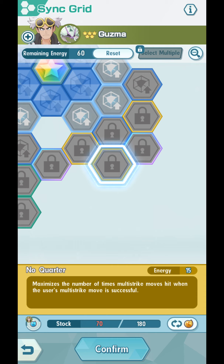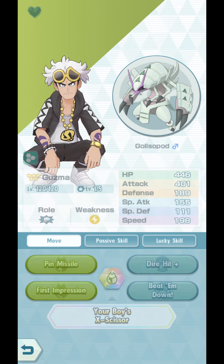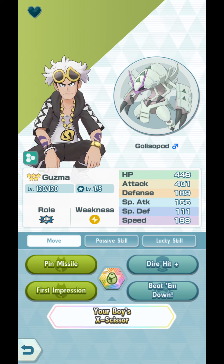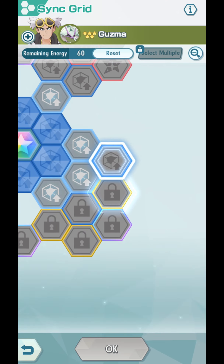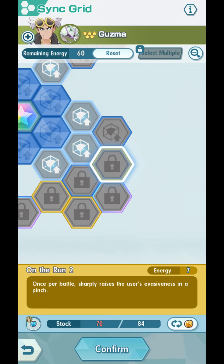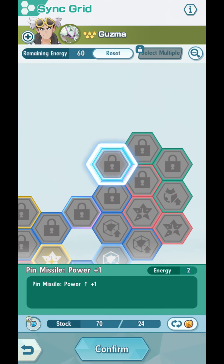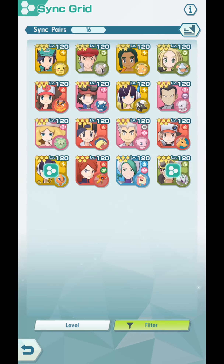One of the best nodes is No Quarter, which maximizes the number of times multi-strike moves hit when the user's multi-strike move is successful. That means Pin Missile always fires five times instead of two, three, or four — it's always five times. You can actually level up Pin Missile on the sync grid over here. On the Run is also nice. He's a pretty powerful character once his sync move level reaches level three.